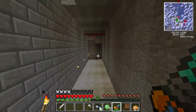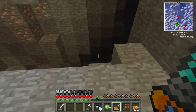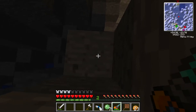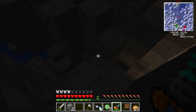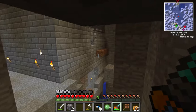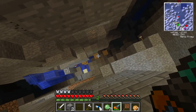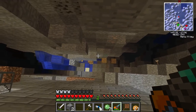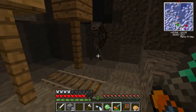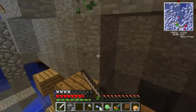Just over here I have a ravine. Obviously the jetpack is working. Now the first thing we'll show is the long fall boots - no damage. It's not very good as a sword though.